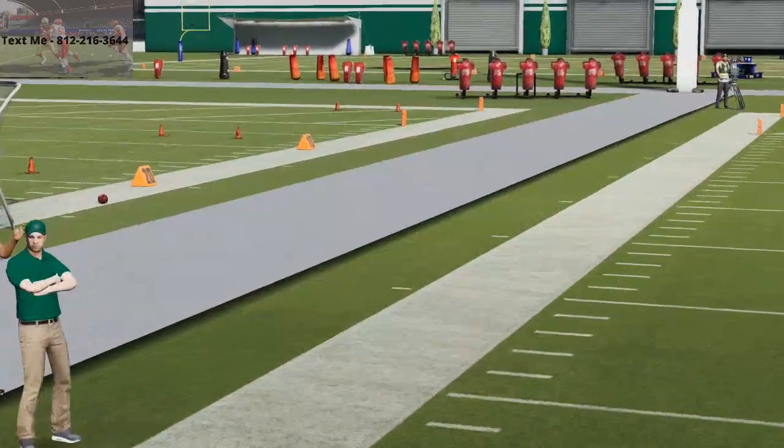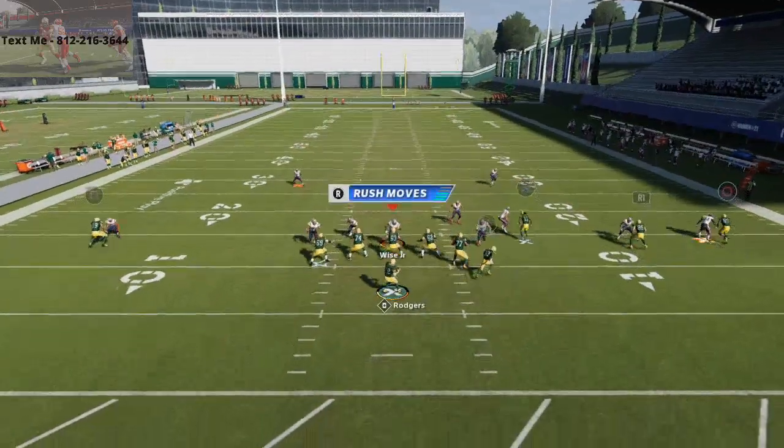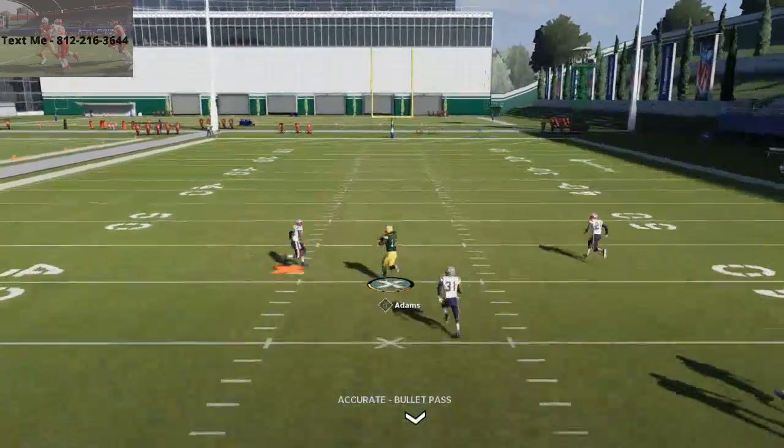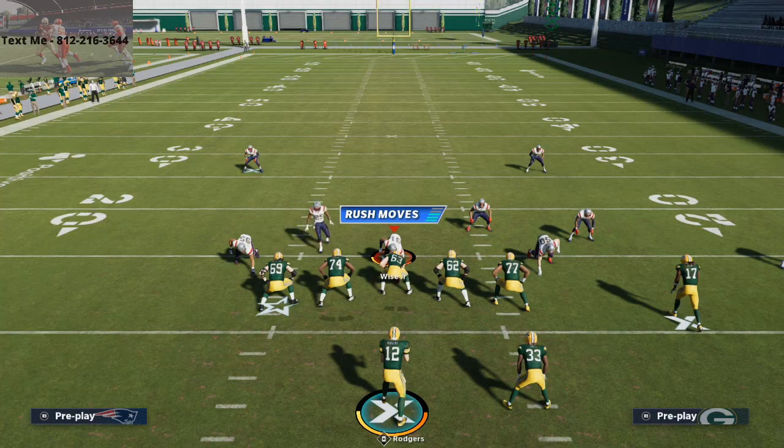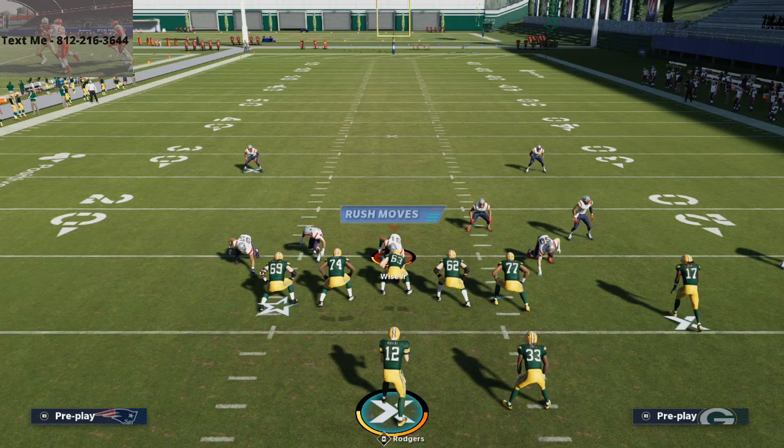I just wanted to do a quick video on this because I think this is such a good play - it does such a good job. This play is from the Arizona Cardinals offensive eBook. There's a lot more in-depth breakdown in the eBook - if you haven't already picked up the Madden 21 Competitor's Guide, that's my full offense and full defense in one bundle available in the description. There's a lot more scheming around this route in there. I believe this might be one of the best routes in Madden and also might be the best Cover Three beater in Madden, and something you might want to consider adding to your playbook this year. Thanks for watching and we'll see you on our YouTube channel - we've got a couple more videos coming for you this evening.